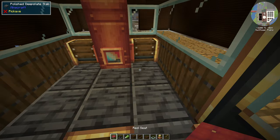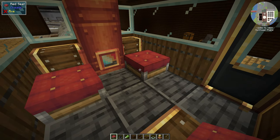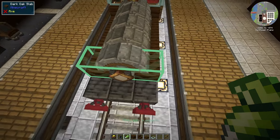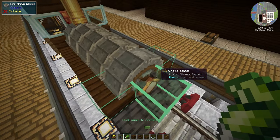Now we can go ahead and add two train controls. I prefer to have two because you can have one mob controlling the train and also a seat for myself, making it easy to take over control if I need to. I prefer to use blaze burners instead of mobs because they're more reliable and they don't disappear.